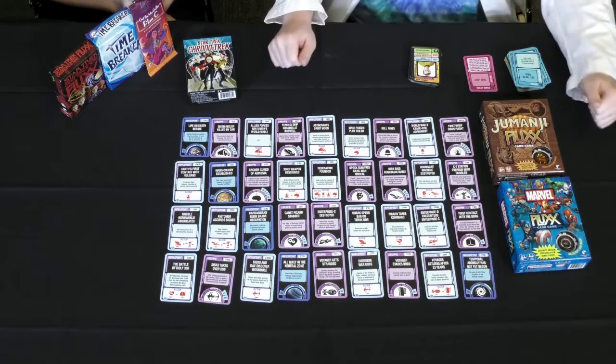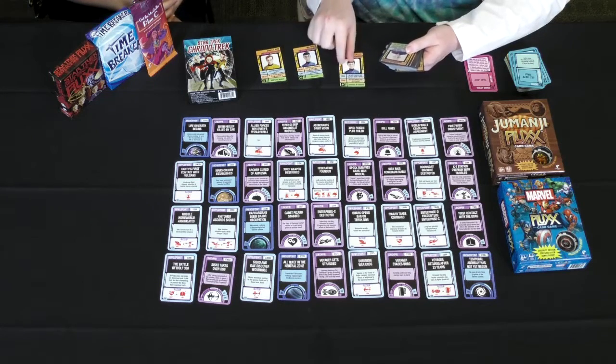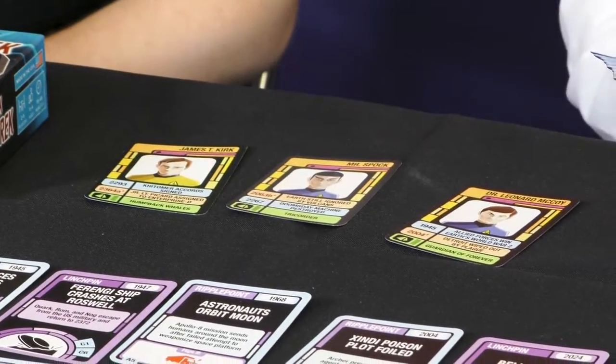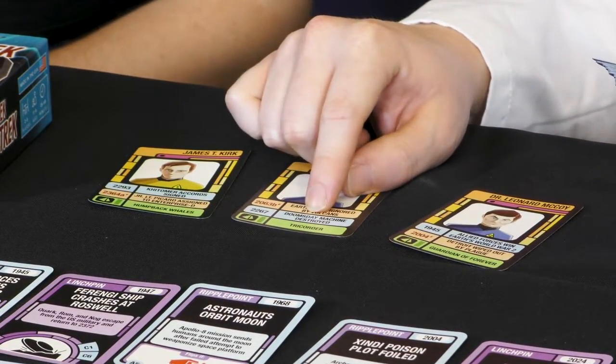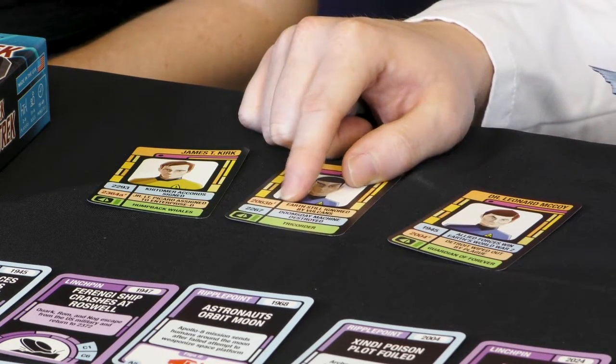Right here we've got our timeline. This is everything that's happened importantly in the Star Trek universe, so there's a lot of different stuff happening on here. The cool thing is you're going to be getting to change history and alternate Star Trek history. You're going to start by getting a character card, which is going to show you what your timeline is going to look like when you play. So if you're playing as Mr. Spock, you're going to have some normal events, like the Doomsday Machine being destroyed, and some alternate events — that's what this little apostrophe symbol indicates.